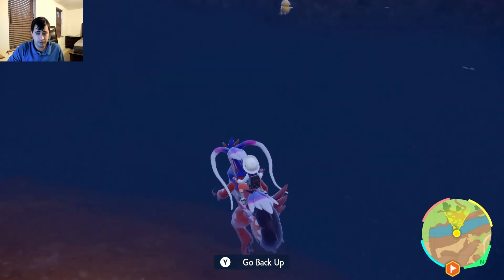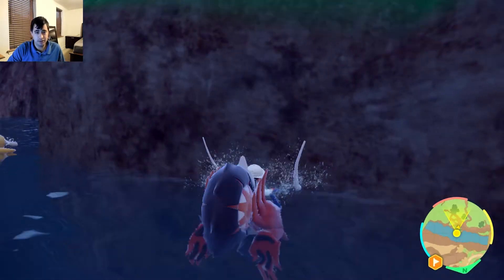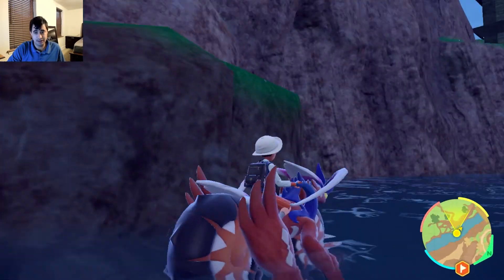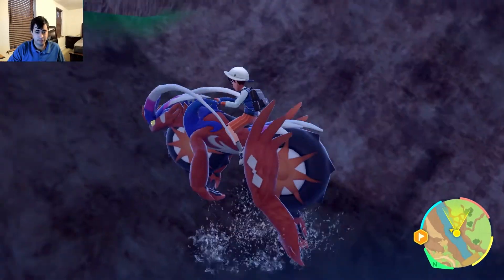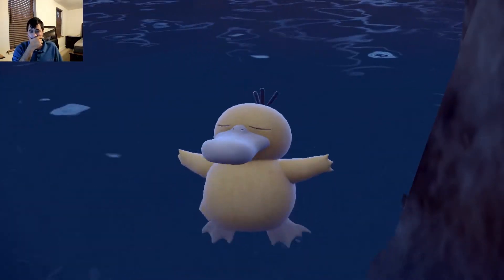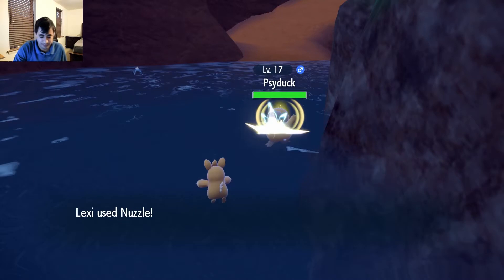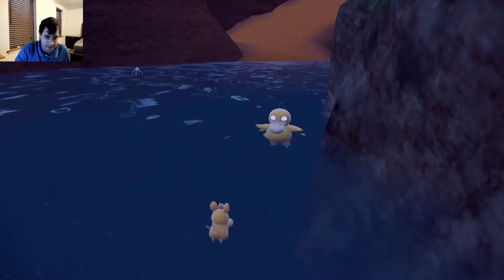We'll go down into the water. Avoid the Psyduck. You're going to tell me I can't jump up here? I don't want to get attacked by Basculins either - it wouldn't be the worst thing. This looks a little more passable. Is it? Darn it! I got completely baited. Psyduck, I guess you're joining the team. Alright, we got a Psyduck.